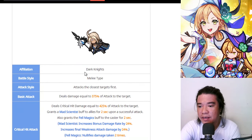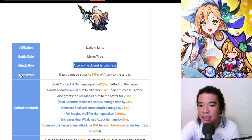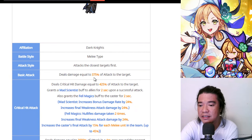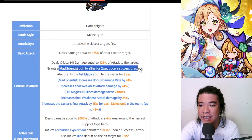The affiliation of Mercury is Dark Knights, the battle style is melee type, and the attack style — it attacks the closest target first. The basic attack deals damage equal to 375% of attack to the target, which is quite above mediocre. The average basic attack is 300 to 350. And then we have a crit hit attack that deals crit hit damage equal to 425% of attack to the target.